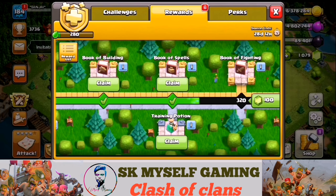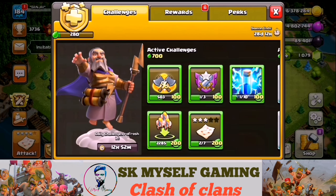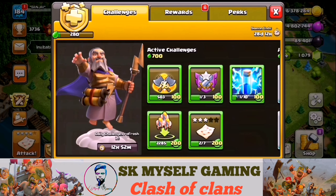We will collect the Book of Building and the Book of Spells. If you come to this event, you will complete the Gold Pass event and the past event. Next, we complete the daily attack — there is a Builder Base attack, a normal attack, a clan attack, 25 damage, and an extra 20 points.